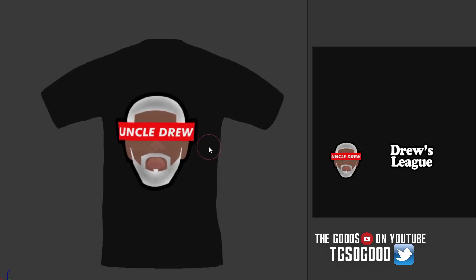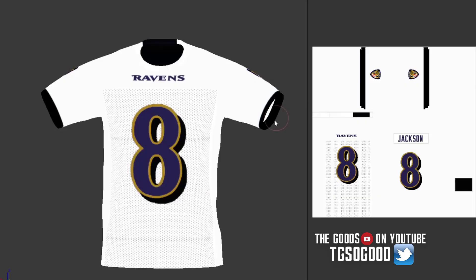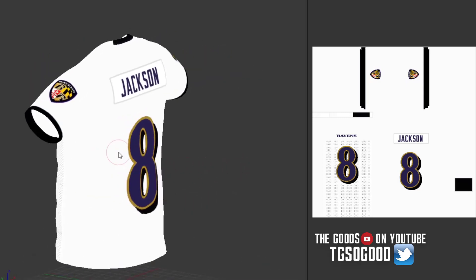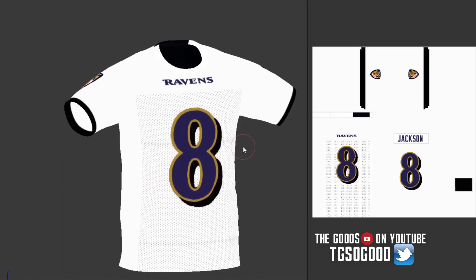Anyway, got the real Uncle Drew on the front of the shirt this time. Maybe we can get Dominance to do a couple games with Kyrie and Uncle Drew while wearing those shirts. Anyway, keep moving forward — we got the Lamar Jackson Ravens white jerseys.